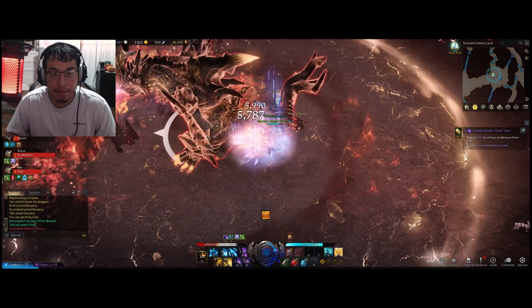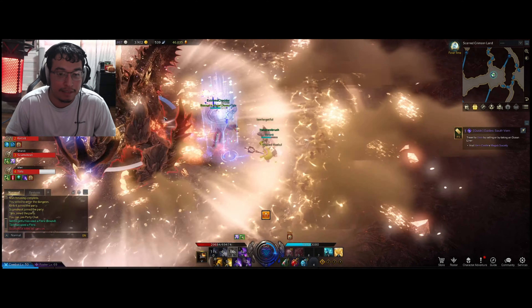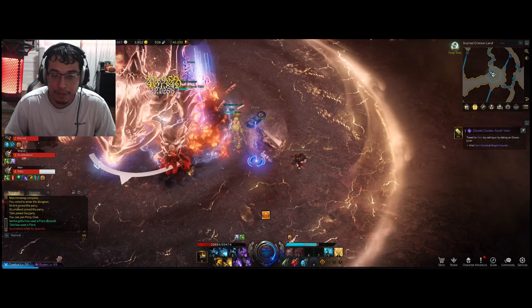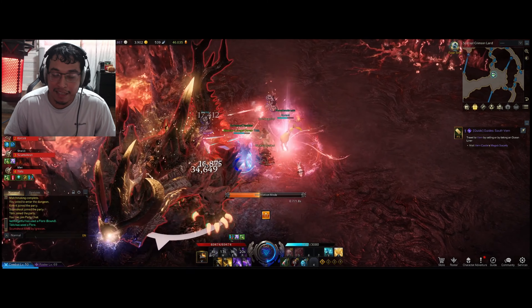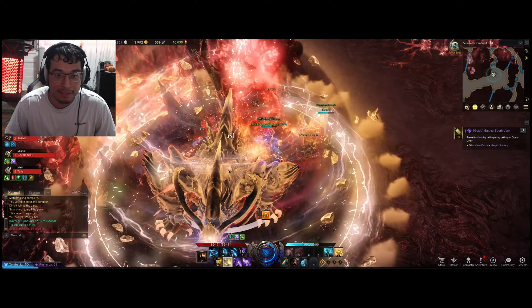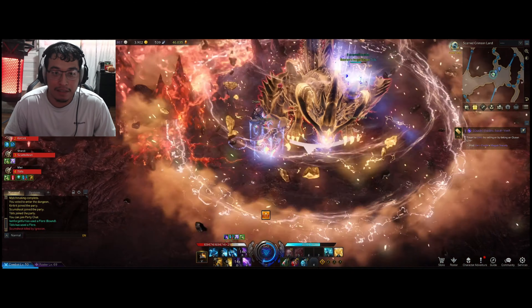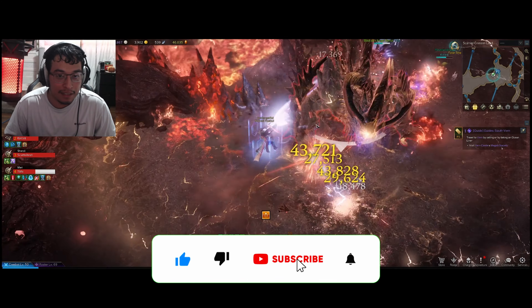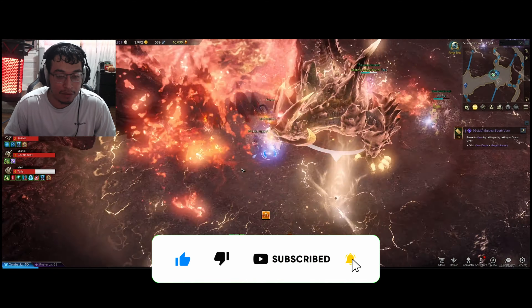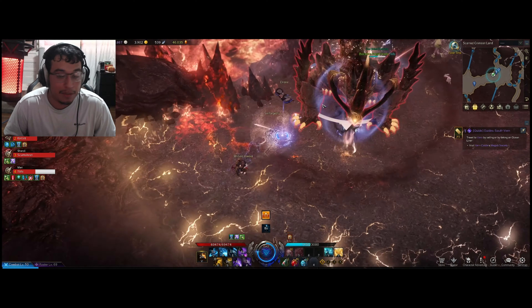That's going to be the end of the Mechanist build. This is mainly focused on the Evolutionary Legacy engraving, and hopefully you guys get great results with it. Please leave a like and subscribe, and if you want to see more builds or a specific build, drop a comment below and I'll try to get that out as soon as possible. Social media is down below — go check it out.